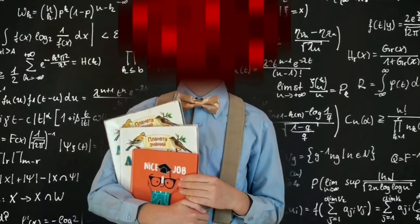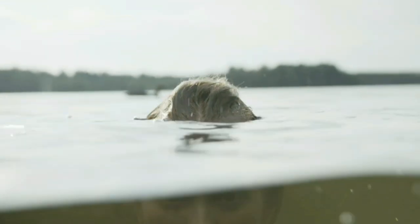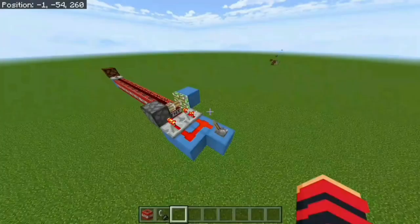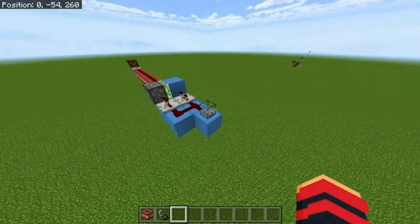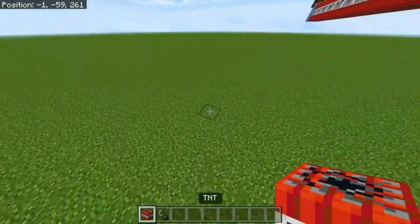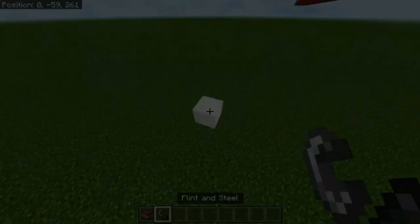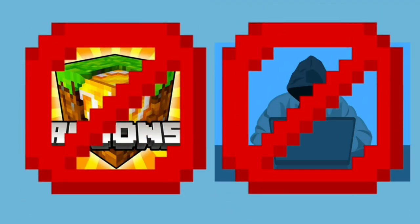I'm what you call a nerd, a redstone nerd, and I'm going to be taking you on a deep dive into the fascinating world of P and C ticks. Not only will you be able to do things like this, but you'll also have a deep enough understanding to implement P and C ticks to improve your own redstone builds. Best part is P and C ticks are in the vanilla game, so you won't need any add-ons or cheats to utilize them.